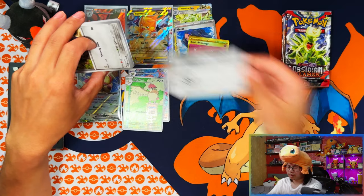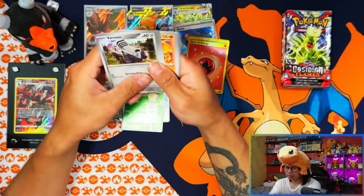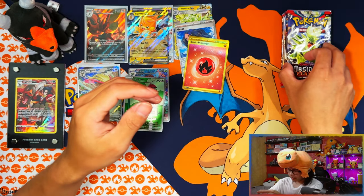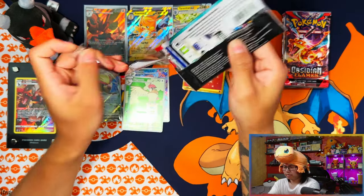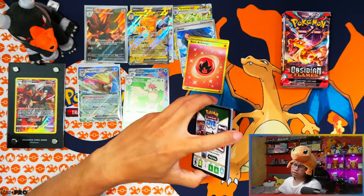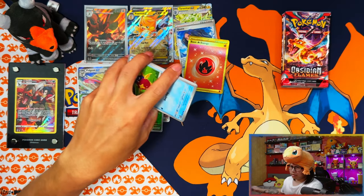I think this one's the SR — I have a feeling. Is it? No, nothing. Five packs left. What's left to pull? I don't think there's anything apart from the SIR if I'm going to get it, maybe another EX.